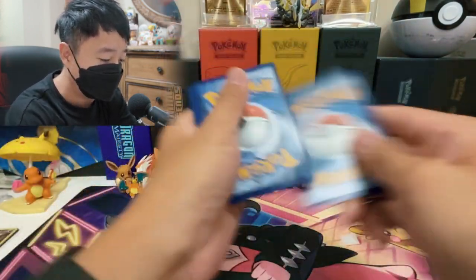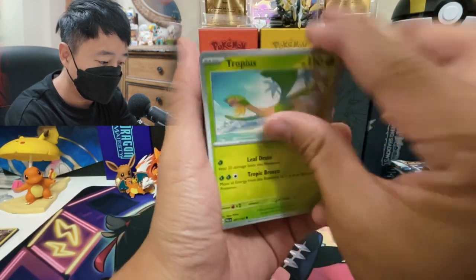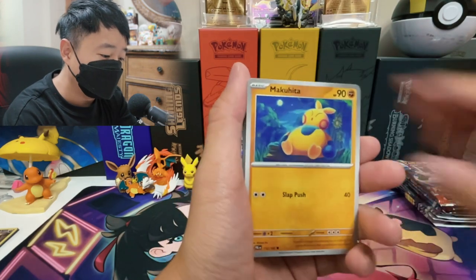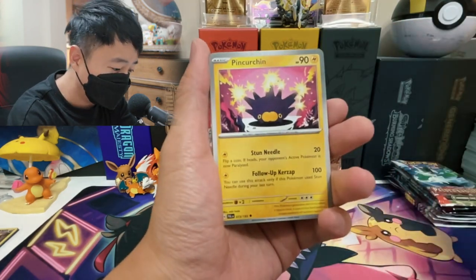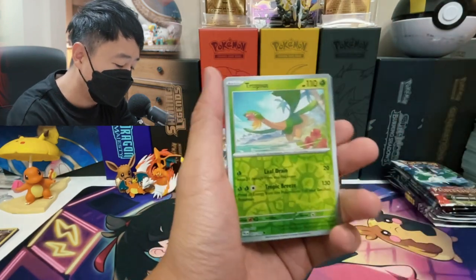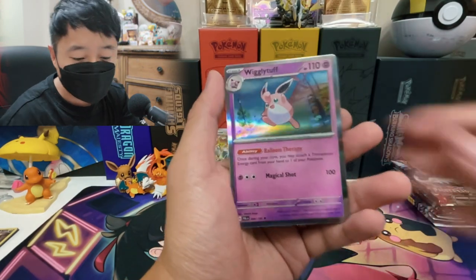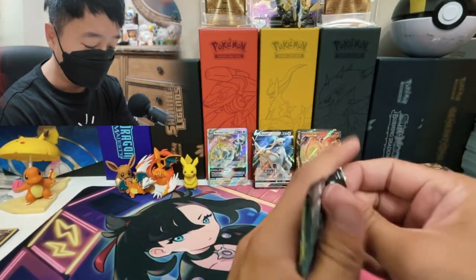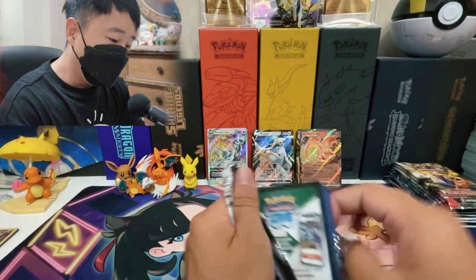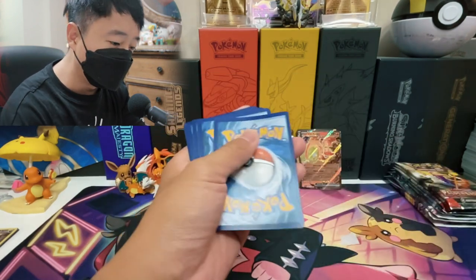So we've got a promo code. Dark Energy, Tropius, Great Ball, Hoppip — oh my god. Paldea Evolved is kind of killing us right now. We're not really getting any hits. The only hit we got is Chi-Yu EX. Freakabax, Wigglytuff. I think we're like halfway through — we're literally halfway through.